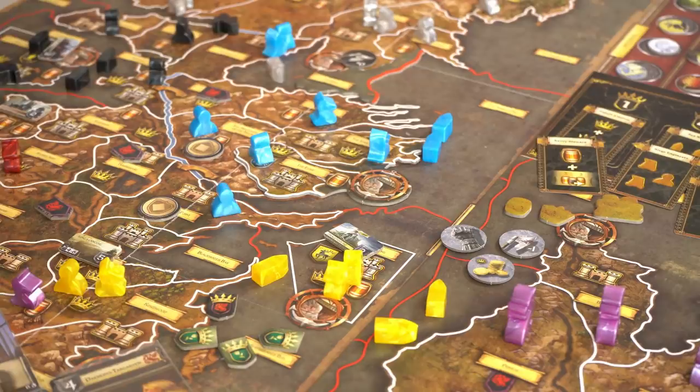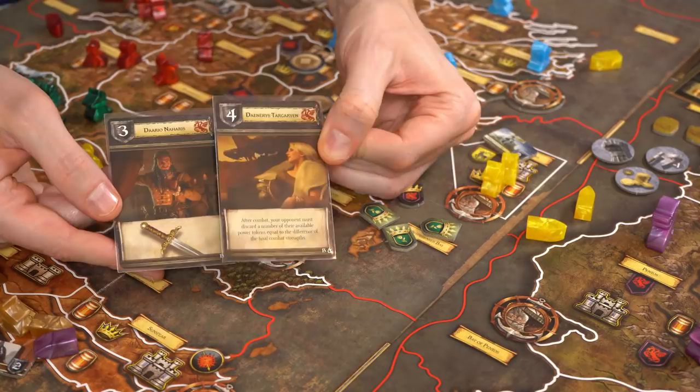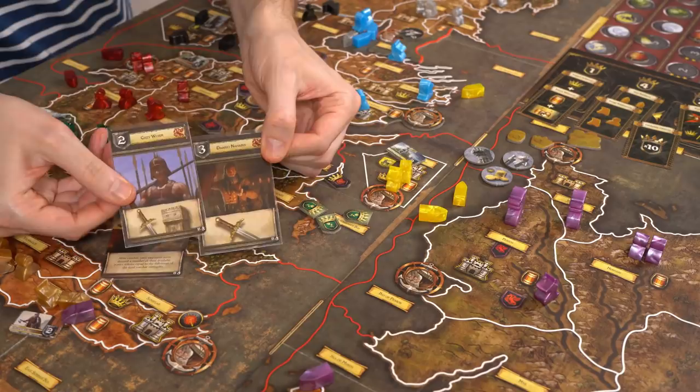One of the most impressive things about this expansion is how much detail went into it. They could have ignored the previous expansions — Feast for Crows and Dance with Dragons, the card expansions from a few years ago — but instead made them both compatible, including the vassal system. They've even given a whole different deck of house cards to use with the Targaryens for Dance with Dragons, since that expansion is set much later in the series. Characters like Daario Naharis and Grey Worm are introduced, and all the house cards change so factions play slightly differently.